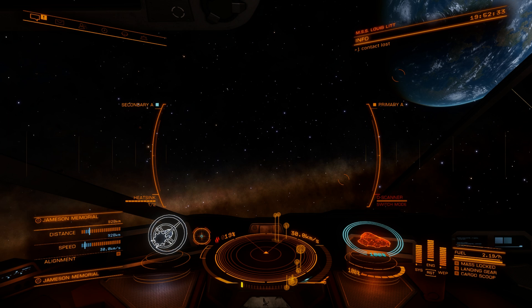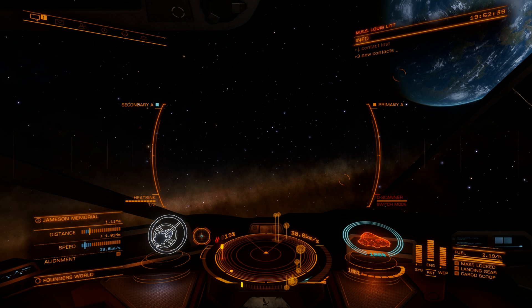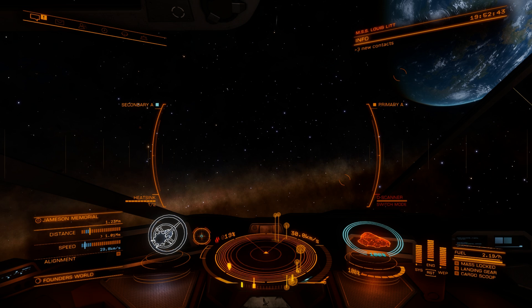Now that's all set — how does it work? If you're in supercruise, it doesn't matter if you're at full speed or throttled down. You hit your boost button — the same button you use in regular flight to boost with your thrusters. Here we go.